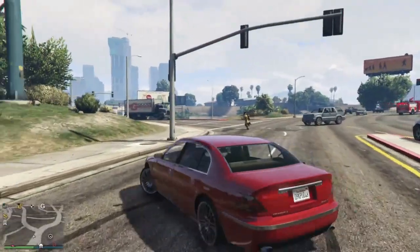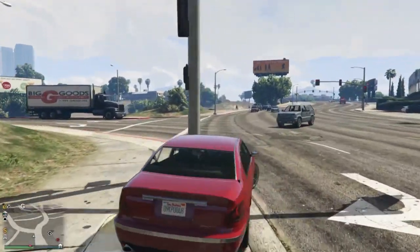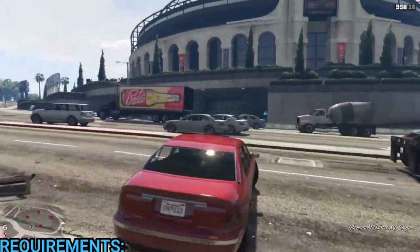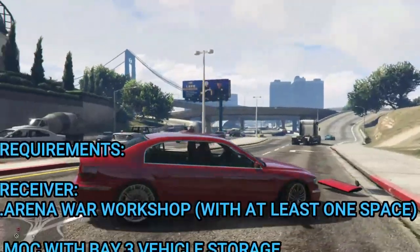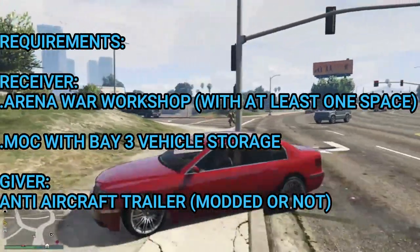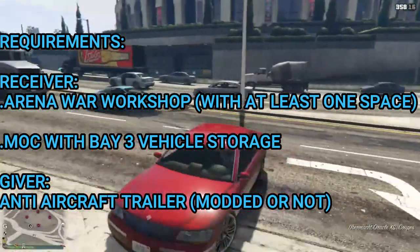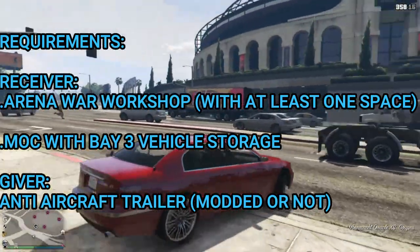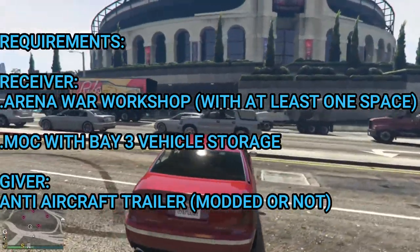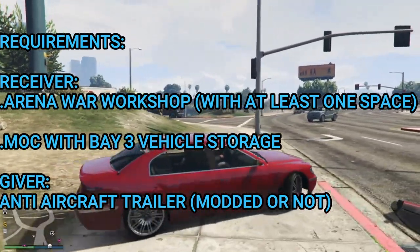Let's get into today's GTA 5 Online video. The requirements will be on the screen right now — everything you will need, like the person giving the modded anti-aircraft trailer or the normal one. The receiver and giver requirements will be up on the screen. Once you've got all of that, the receiver just wants to come all the way down to the arena.